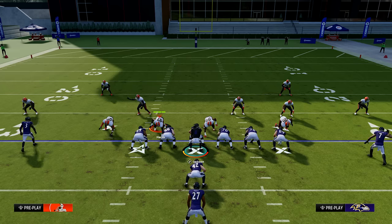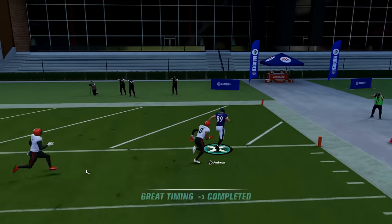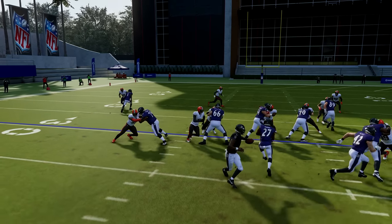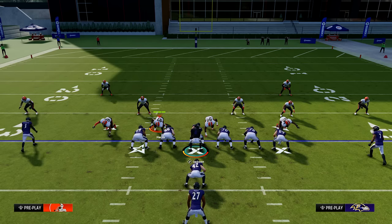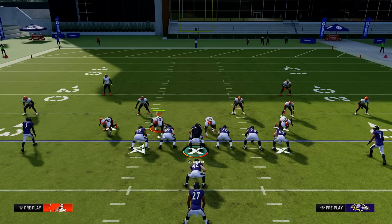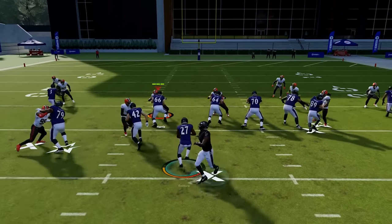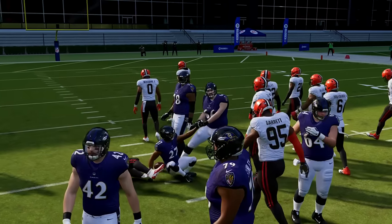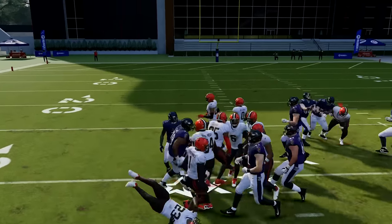Number seventeen: pass and run commit. Watch how a defender bites on play action momentarily, allowing just enough time to make a big play for a touchdown. If you pass commit by pressing RB or R1 then up on the right stick, that tells your defense to play the pass — they won't get faked by play action and rushers focus on getting to the QB. For run committing, press RB or R1 then down on the right stick to guess run up the middle — but this is very risky, so only use it in obvious running situations like goal line or late in games.